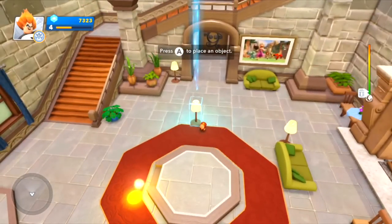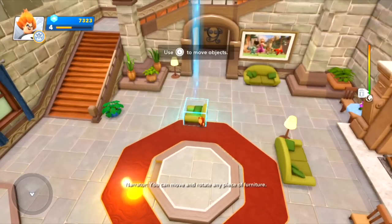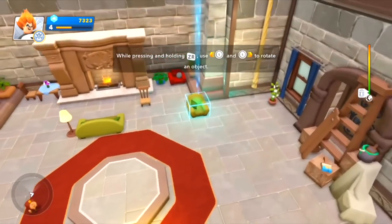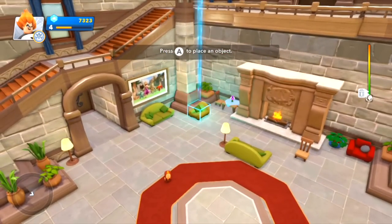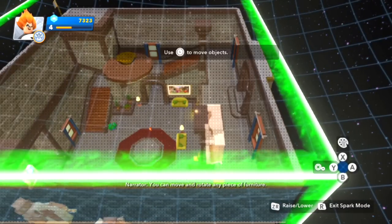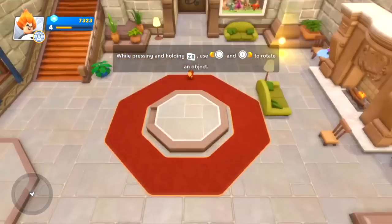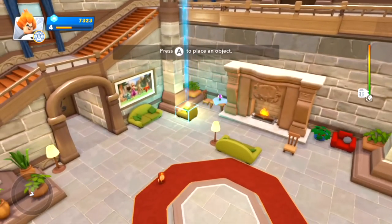Let's see what I can add — I've got floor lamps, potted ferns, and a green chair. Those are all my options — three options, wonderful. I think I'm going to go with the green chair. Now I'm going to move this around — I want it over here in the corner. I need to rotate that. I use ZR to rotate it — there we go — just where I want it, I'll place that. Maybe we can squeeze one in over here as well — I'll slot that just there at the bottom of the stairs.